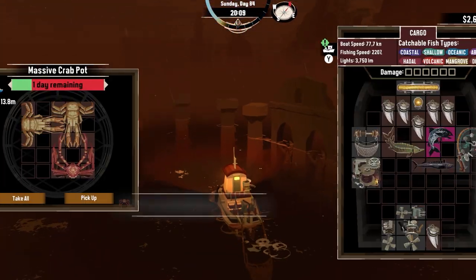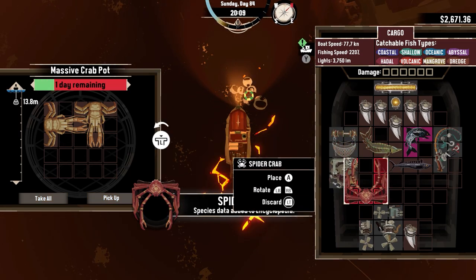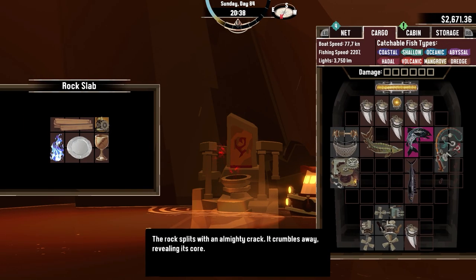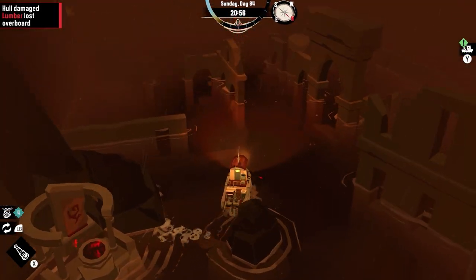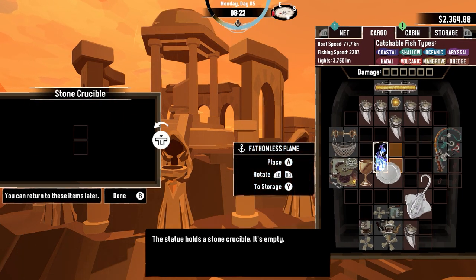On Day 84, I return to Devil's Spine to complete the first altar that is asking for two crabs. As I give the crabs to the altar, it rewards me with several trinkets, but sadly I turn a bit too much and cause some damage to my boat. The blue flame is luckily still safe and I return it to the altar.